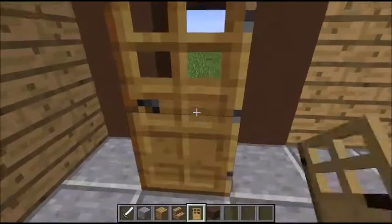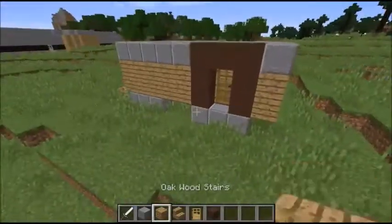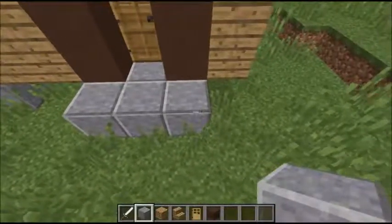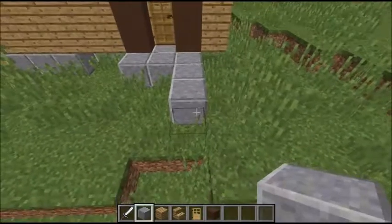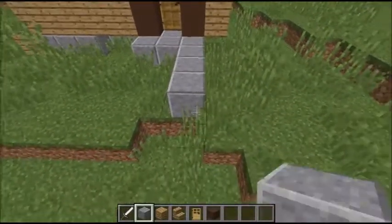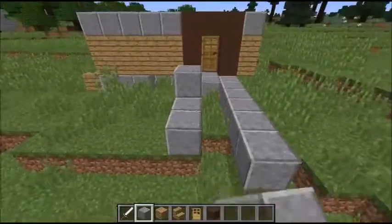Because this is going to be the room. Then you want to come out, put three here, up two, and then count down: one, two, three, four, five, six. Then you just want to fill that in.